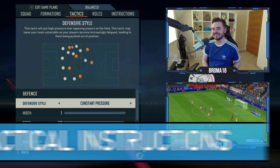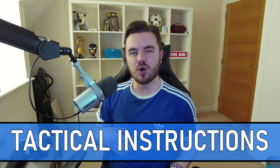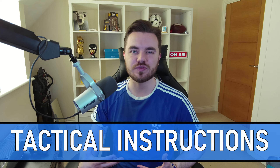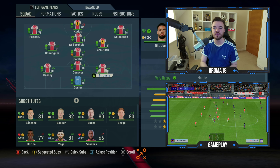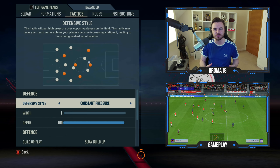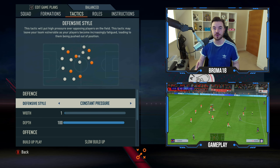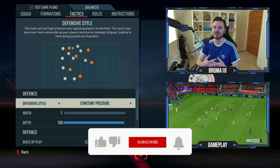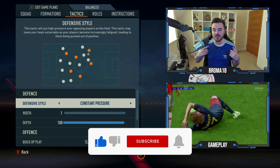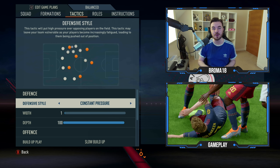Moving on to the custom tactics. What makes this a total football system is the movement — the ability of all the players to get into positions. This is part of the reason why we have Bassey at fullback. We're trying to get as much movement as possible, getting players into pockets of space to play the ball into them. The defensive style is constant pressure. If you look at stamina levels at half-time in the gameplay, there shouldn't be a problem if you play properly and rest in possession effectively.